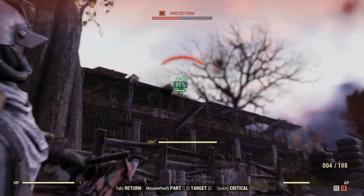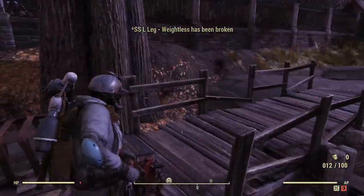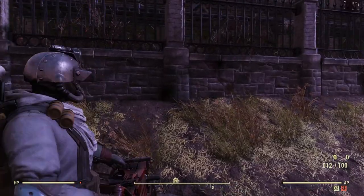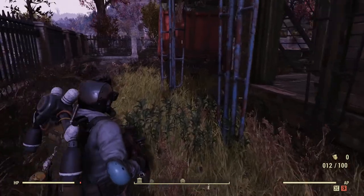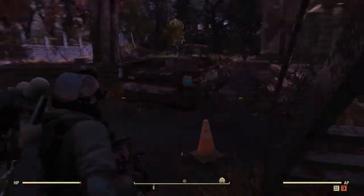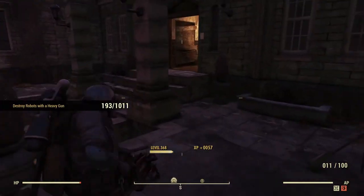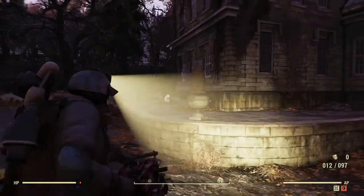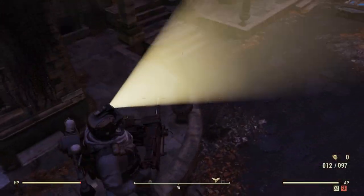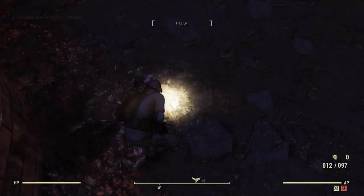This is also good — after you're done with the Blood Eagle section and you're up into Torn's House, there are robots. This is great to get some of the robot kills out of the way. There's a magazine right there — Grognak 7. Perfect.